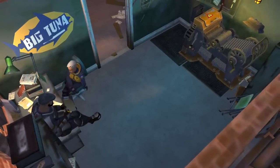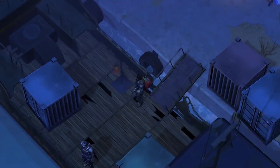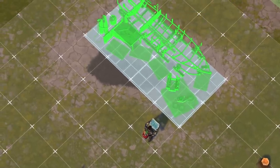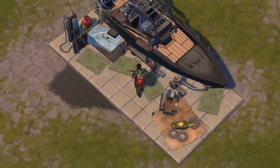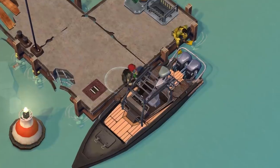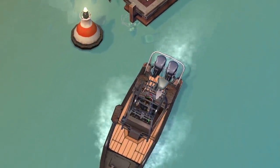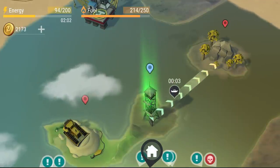Stock up on guns and first aid kits. What could be just as exciting as new permanent locations? Only a new means of transport! You'll be able to assemble your own motorboat and reach a previously unknown island zone rich in new resources.